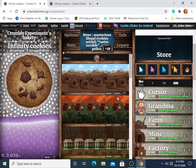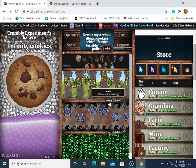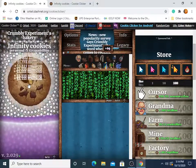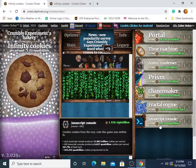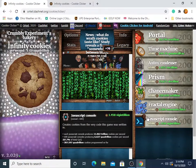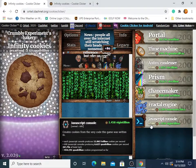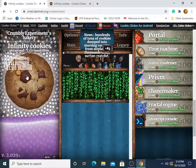You can close the console and you've got grandmas, mines, and other buildings. The Javascript item looks cool — it's described as 'a cookie created from the very code this game was written in,' and each Javascript produces 11.62 trillion cookies per second. That's more cookies than I've ever gotten in my lifetime.